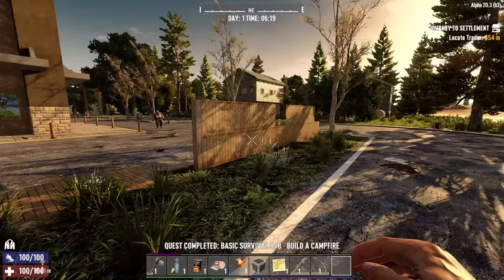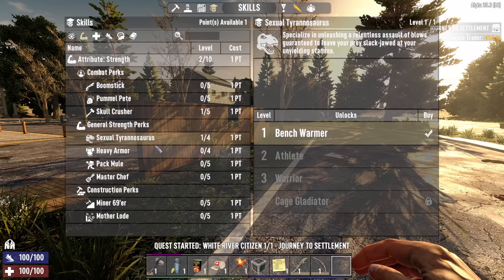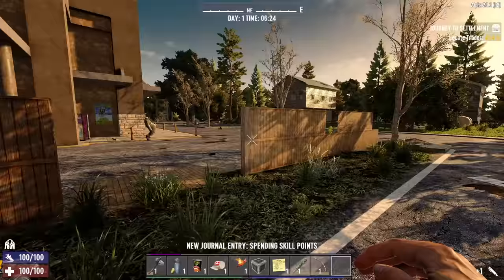That's it for the initial quests. Trader is not far away, which is nice, and we've got four skill points to spend. I'm going to put one in Strength, one in Skull Crusher, one in Sexual Tyrannosaurus, and let's throw one into Agility.